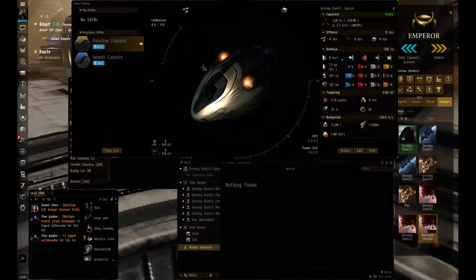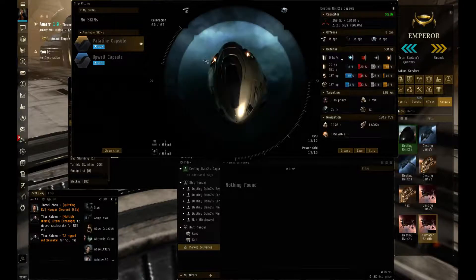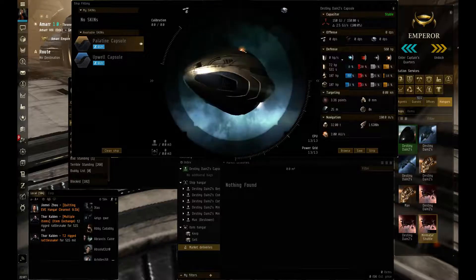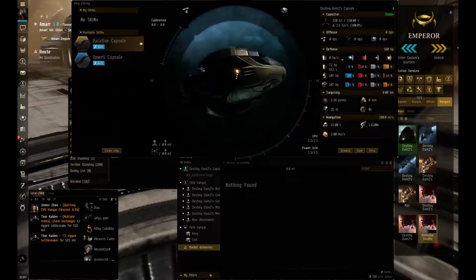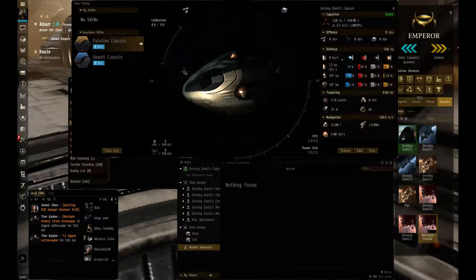And here we are with the Paladin capsule skin. It kind of has a goldish color — pretty nice. It kind of reminds me of the elite capsule.